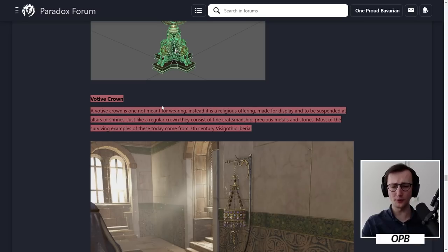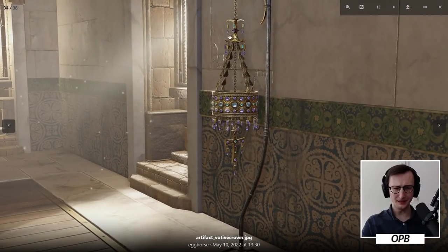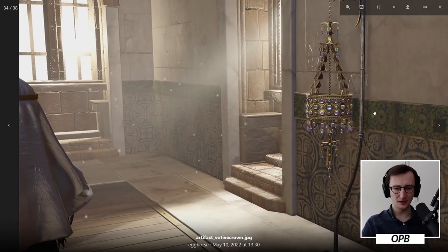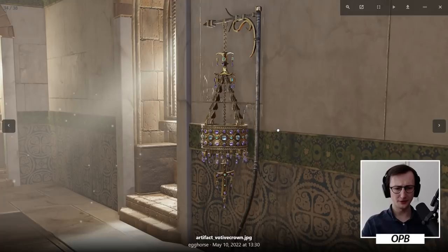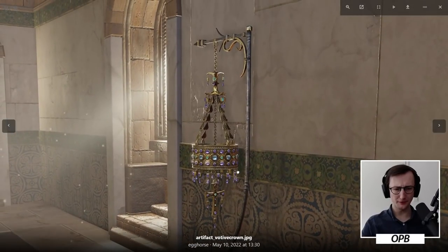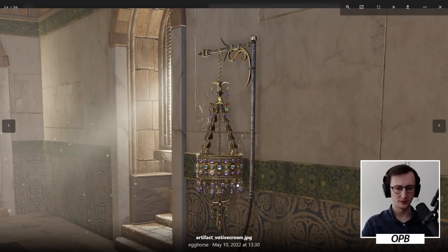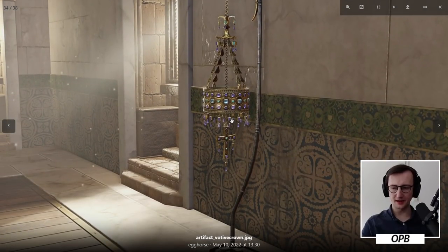Votive crown. A votive crown is one not meant for wearing — instead, it is a religious offering made for display and to be suspended at altars or shrines. Just like a regular crown, they consist of fine craftsmanship, precious metals, and stones. Most of the surviving examples today come from 7th century Visigothic Iberia. I believe this is directly inspired by, if not the exact same structure as, something still displayed in an Iberian museum. This is probably my favorite artifact. This looks so beautiful.